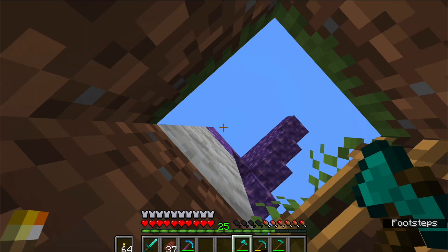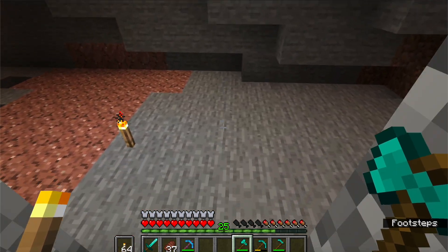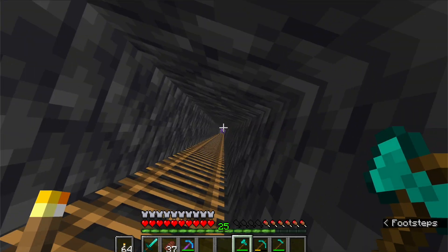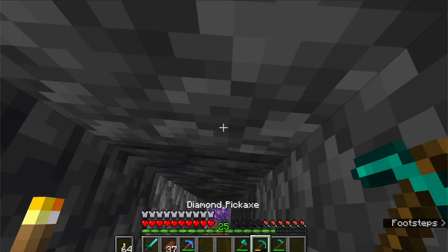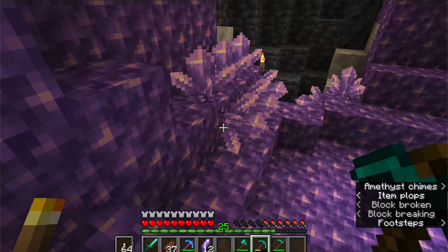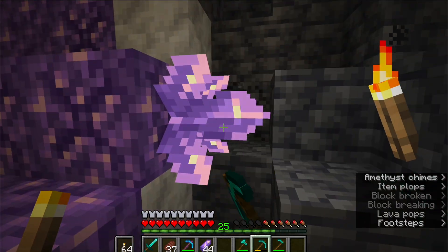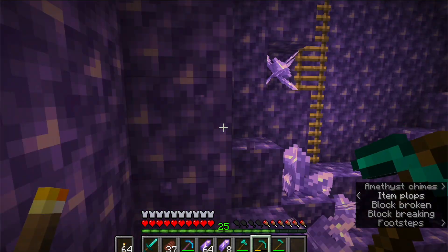I'm going to go all the way down. As you guys noticed, there was amethyst down here. This was an old cave that I explored. Down here is an amethyst geode where I can collect amethyst crystals. All of this is being produced so I can just easily grab amethyst crystals without having to find a new geode every time — I can just mine these crystals.